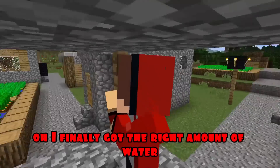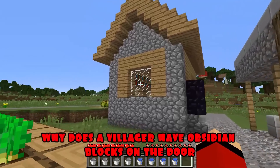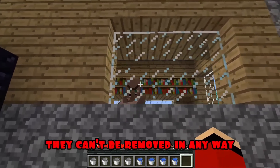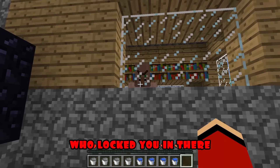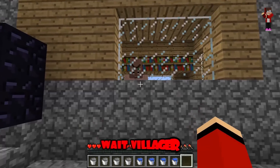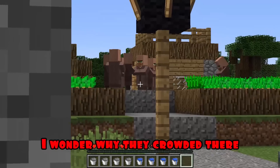I finally got the right amount of water. Now it's time to go on business. What is it? Why does a villager have obsidian blocks on the door? They can't be removed in any way. JJ, let me out of here urgently. Who locked you in there? You locked me in here. I didn't touch your house at all. And here are the villagers. I wonder why they crowded there. I'll just call for help.